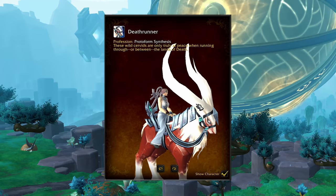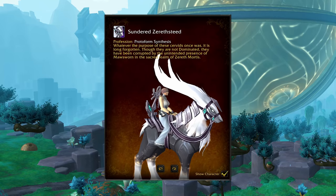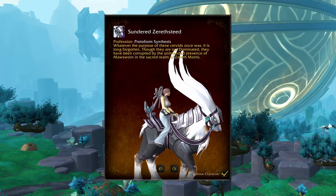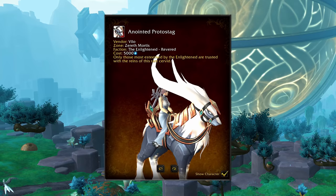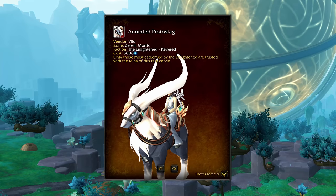Next up we have the Proto Stags, or the Servid mounts, and once again three of these colors are going to come from Protoform Synthesis. This one is called Death Runner — the dark red with white accents. The Pale Regal Servant is the same thing but with a grey base. And then the Sundered Zereth Steed is going to be a darker color. One of the nice things about having multiple recolors for these Protoform Synthesis mounts is that if one of them happens to have a really awful hard-to-get pattern, chances are at least one of the other patterns is easier. Finally, the fourth Proto Stag is the Anointed Proto Stag, an Enlightened rep mount coming at Revered for 5,000 anima.